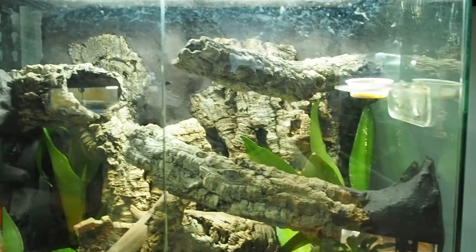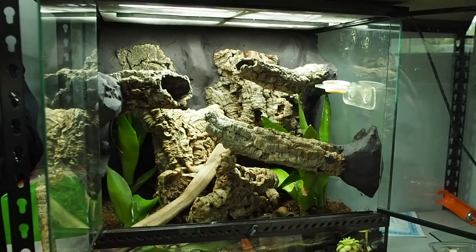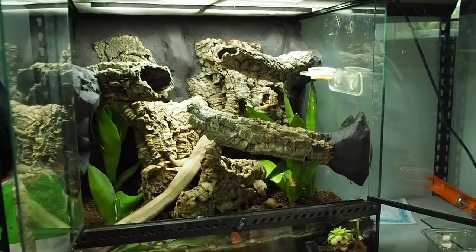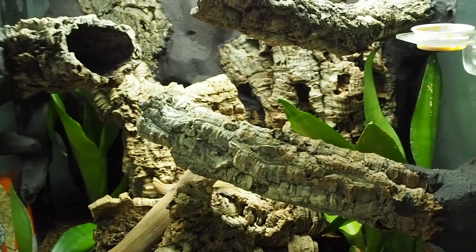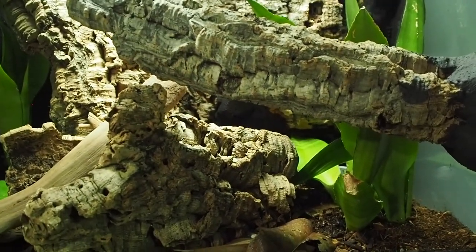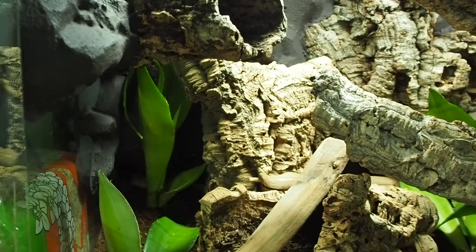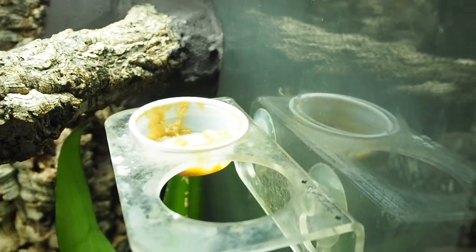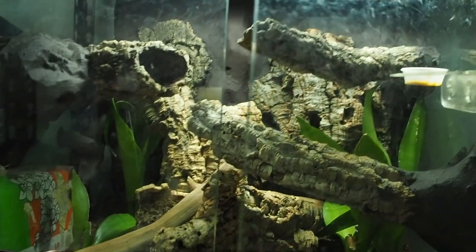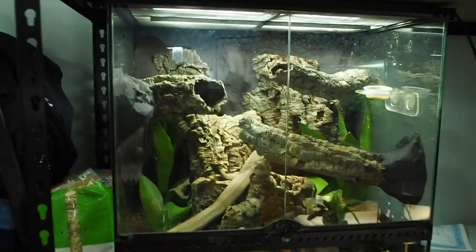You guys already saw the footage of Bane. This is Bane's setup — it's a 24x18x24 ExoTerra and I quite enjoy it. I actually think it's a pretty decent setup. He typically lies at nighttime on the back there, and during the daytime he hides in the back cork log. At nighttime he just tramps around and eats a bunch of food. That cup was totally full yesterday and it's almost empty now, so I'm glad he's chowing down, because typically during wintertime they slow down a little bit.